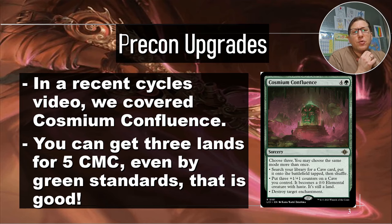Last week I did videos on some of the confluences, and one that I covered had the Cosmium Confluence. This is only five mana and you get three effects. One of them is destroy target enchantment — so you can destroy three enchantments for five mana. Another option is to search your library for a cave land and put it onto the battlefield tapped, then shuffle. So for five mana you can go get three lands and put them in tapped. Even for green, that's pretty good, especially when they're really good lands.